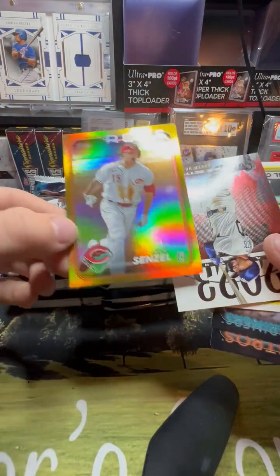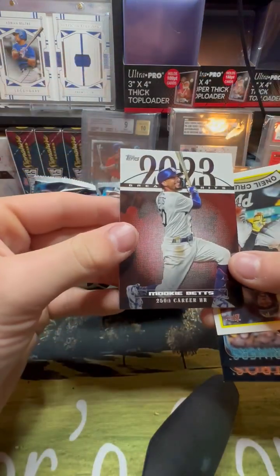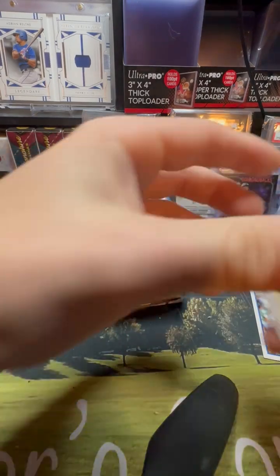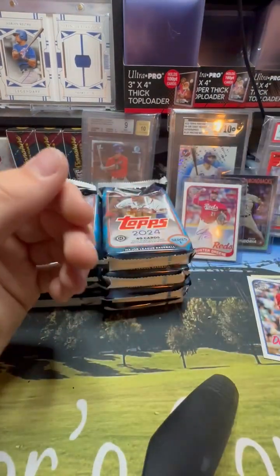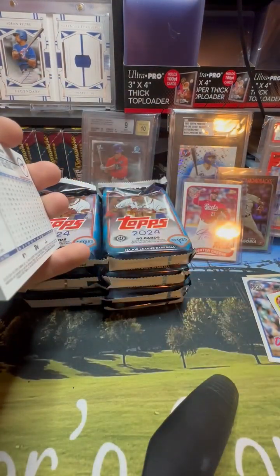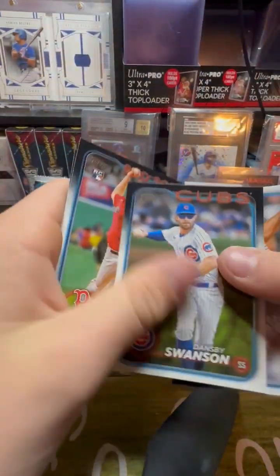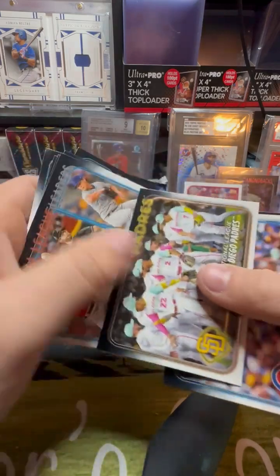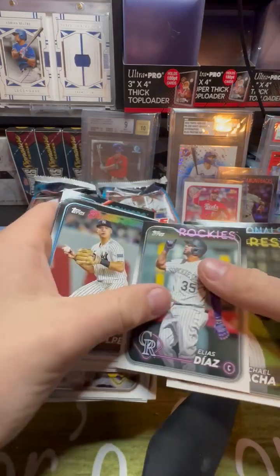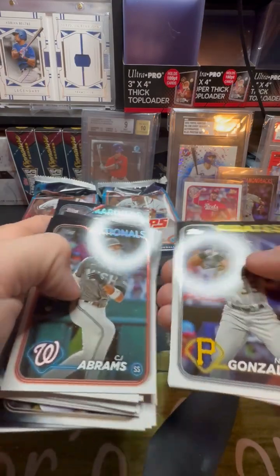Nick Senzel. Gold. Mookie Betts — another insert of Mookie Betts — and Nico Cruz. Why are you setting that one aside? Because it's 89. And it's on... no proof. I mean, is he just not good anymore? He's good but it's a base card.